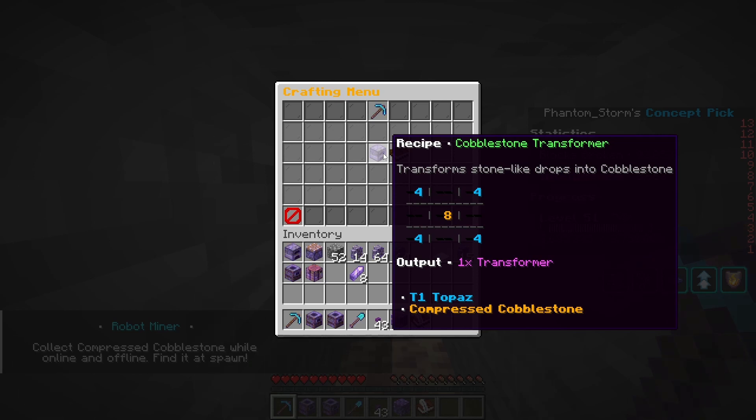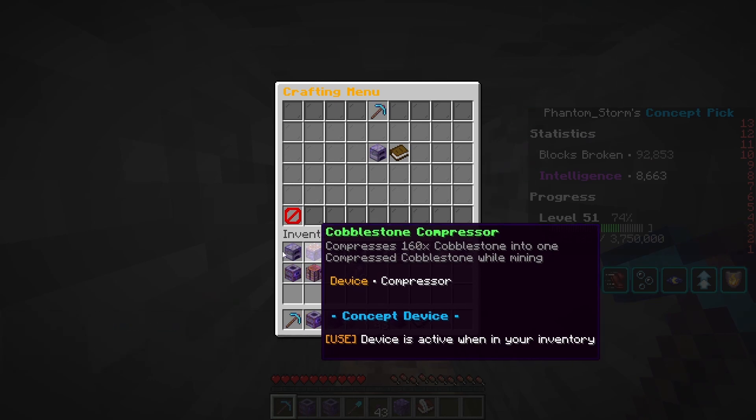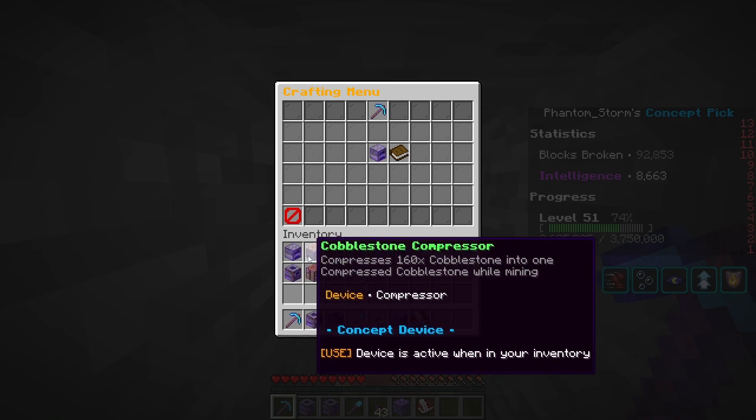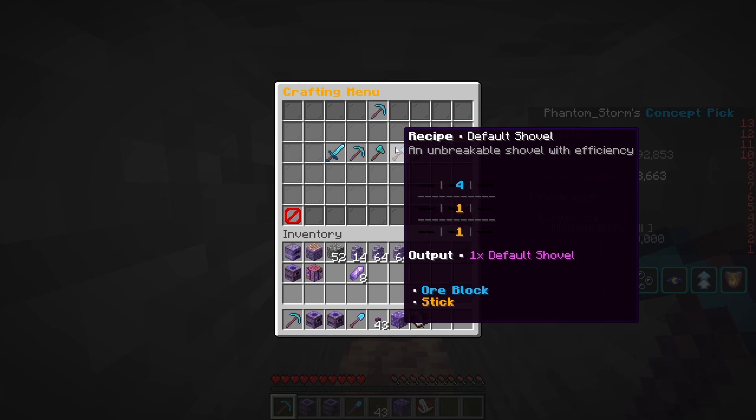There are some other recipes as far as I know — a cobblestone transfuser, which I assume you have to make. I'm not too sure about this one, but I think they give it to you at the start, or I think they just give you the cobblestone compressor. They give you something — that's all I can say. Now, for the tools, they are completely unbreakable.